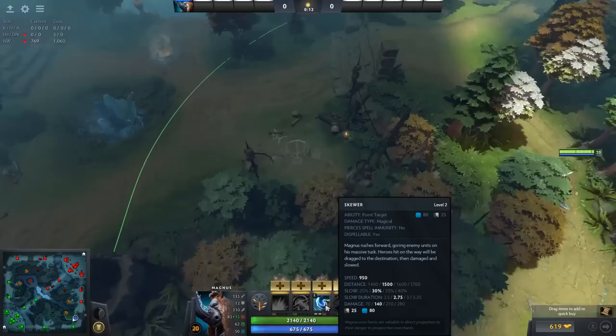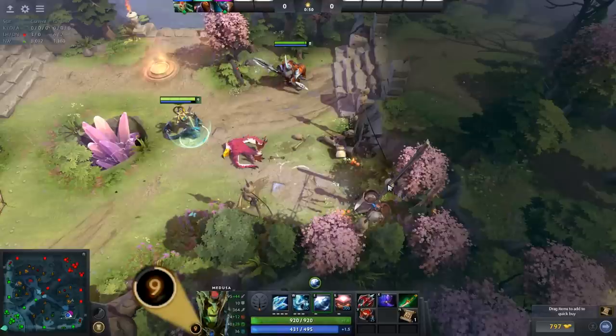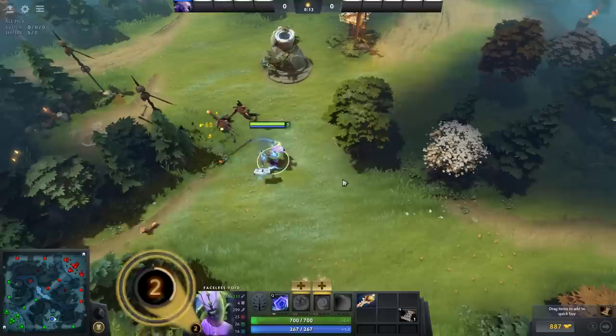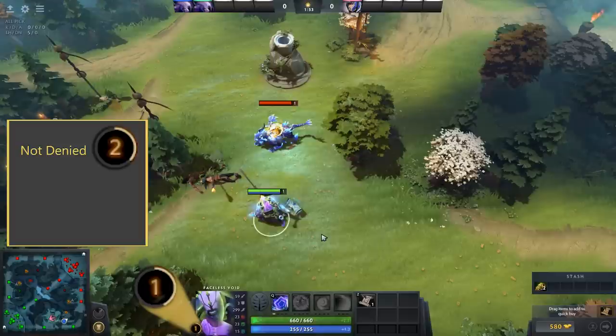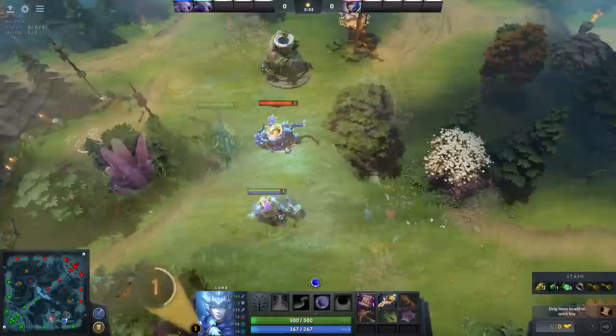Experience is gained within an area about this size around your hero — it's pretty far. So if any enemy creeps, neutral creeps, or enemy heroes die within the circle, you will gain experience. If you have an allied hero nearby and something dies inside both of your circles, the experience from that creep or hero is split equally between you. If you deny an allied creep, the biggest benefit is that the creep will give less experience to the enemy team than it would have, and it also provides your team with a small benefit. So if you're able to deny an allied creep when an enemy is around, it's almost always in your interest because it'll lead to you having more experience and more levels than your opponent.